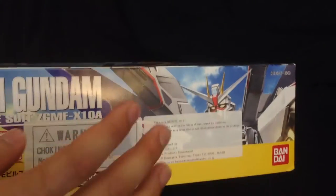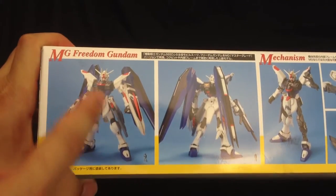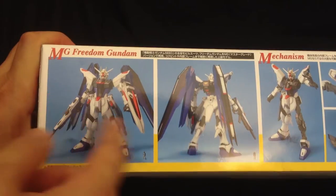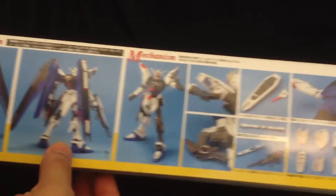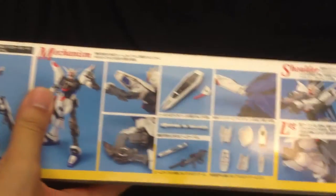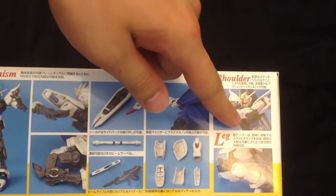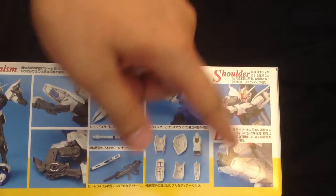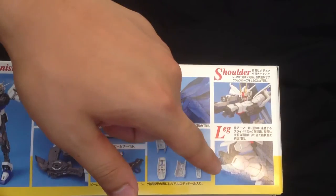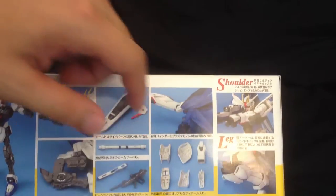Now the front and back, this part and the top part, are pretty much the same image as the main box art in the front. And over here we get to see how this guy looks right here. We've got the front, the back shot. A little bit here explaining about the inner frame, kind of what it can do. Here is the shoulder — it actually can move up pretty well. And the leg down here, it explains that it can actually separate a little bit.